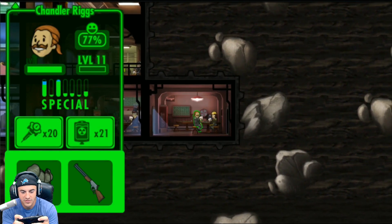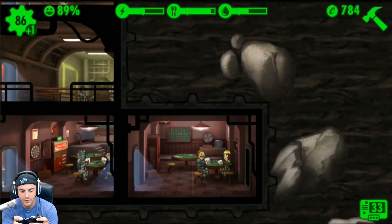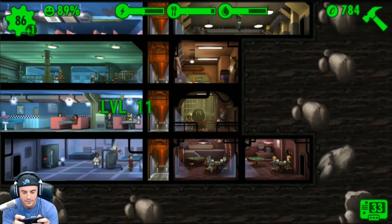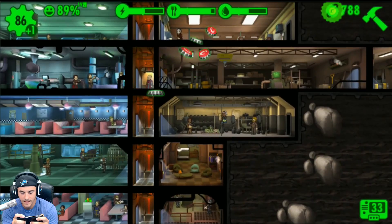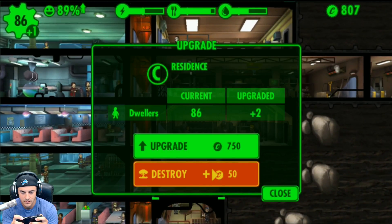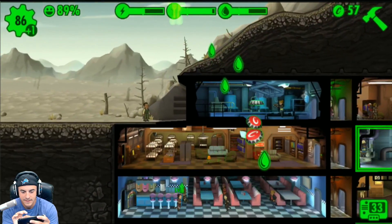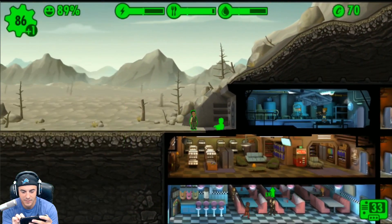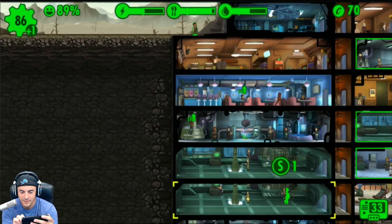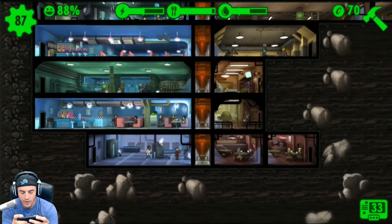Chan just increased his luck — that's a great thing to have. We need to upgrade one of our living quarters. There we go, that allows us to bring Dennis Yodman in. Go ahead and get to work on the bottom floor — he probably works well in a diner, but we'll put him in the water treatment.